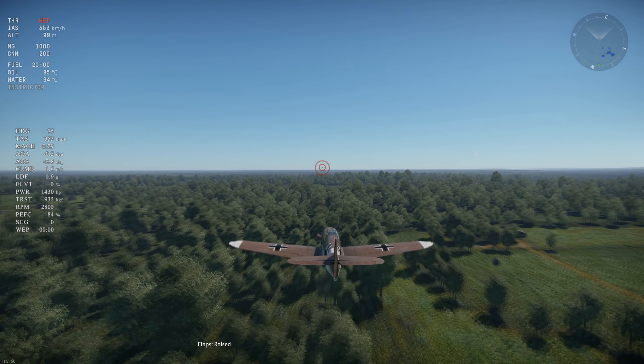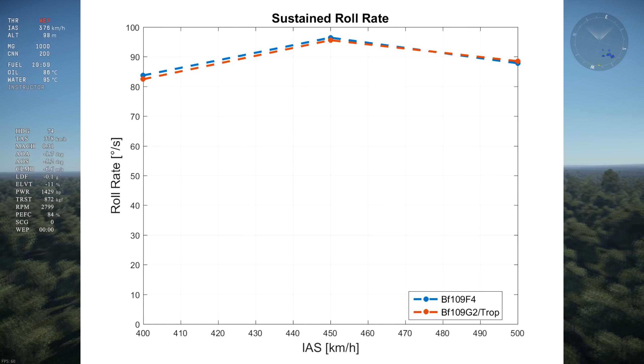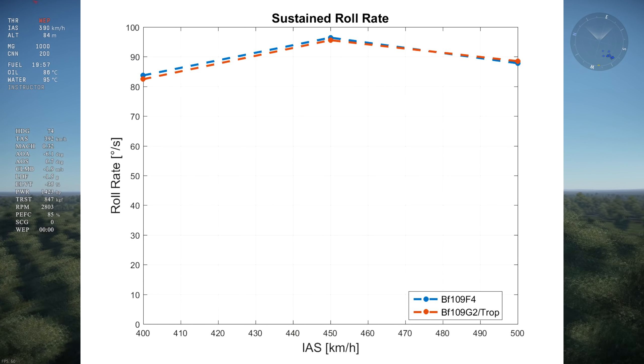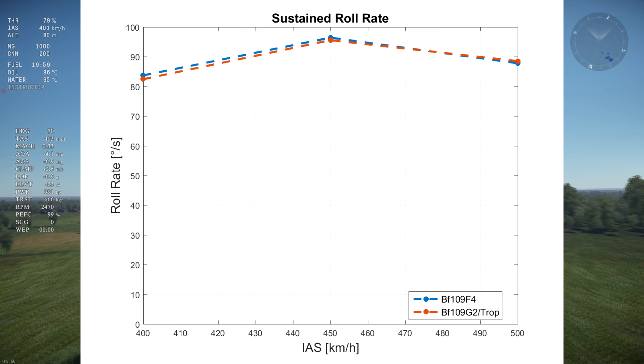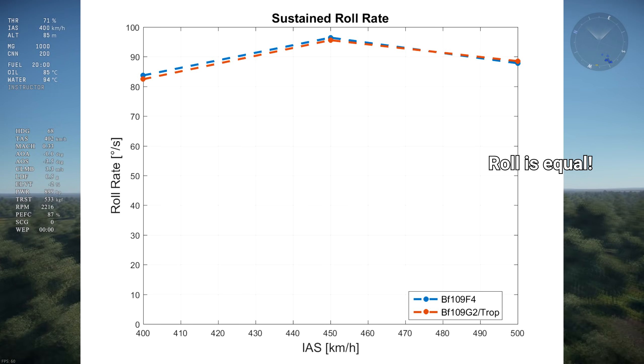As for roll rate, there are no changes between both airframes that would modify their relative roll performance, and indeed their rolls are essentially identical at 400, 450, and 500 kph, with variations explained by testing precision.